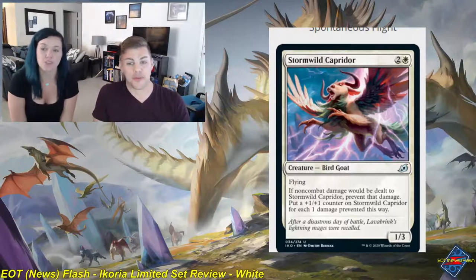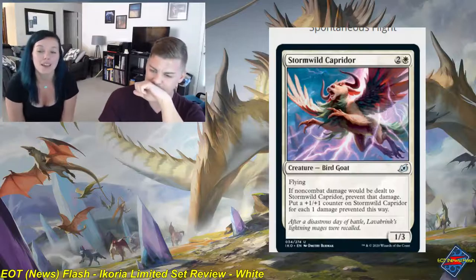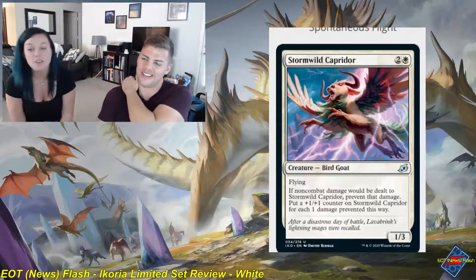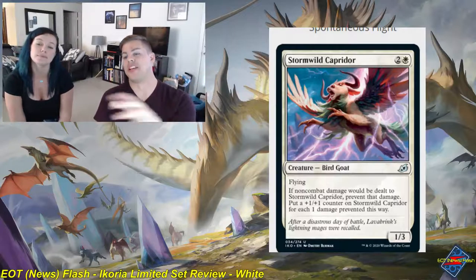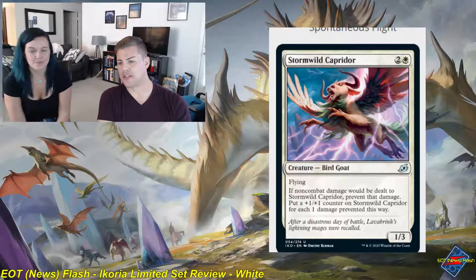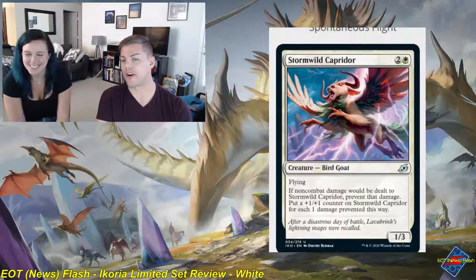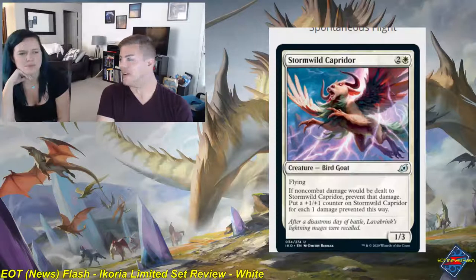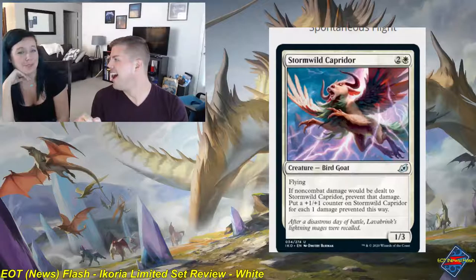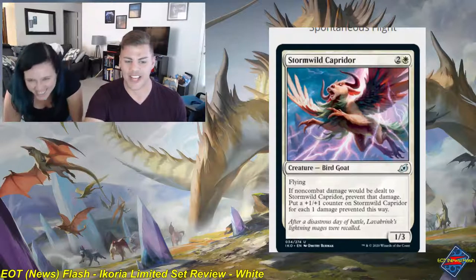Stormwild Capridor is a two and white uncommon creature bird goat, a 1-3 with flying. If non-combat damage would be dealt to Stormwild Capridor, prevent that damage and put a plus one, plus one counter on it for each one damage prevented. It's an impressive ability, but I don't know how often it's going to happen. At most I can see this getting to be like a 2-4 or 3-5. There are a lot of memes online about this card, but this thing is a 1 — I'm not impressed by this card in the slightest.